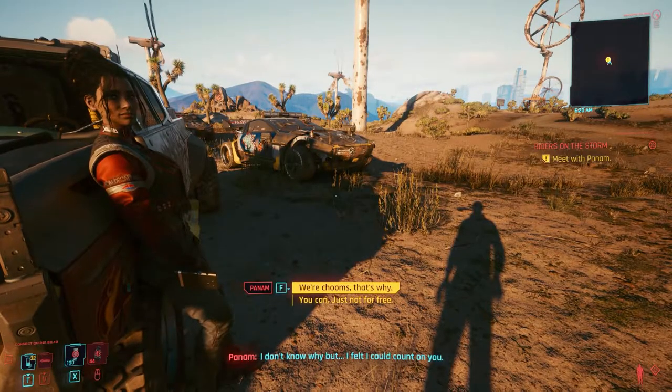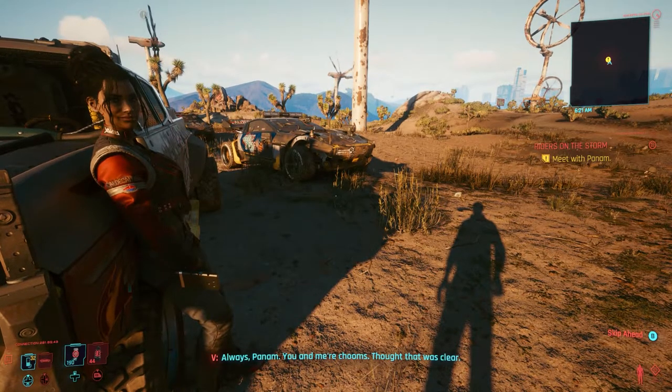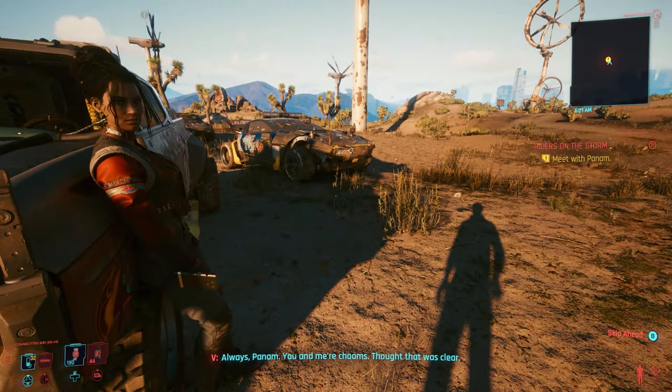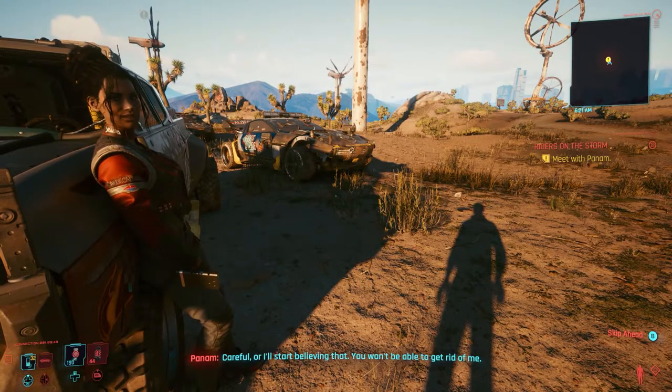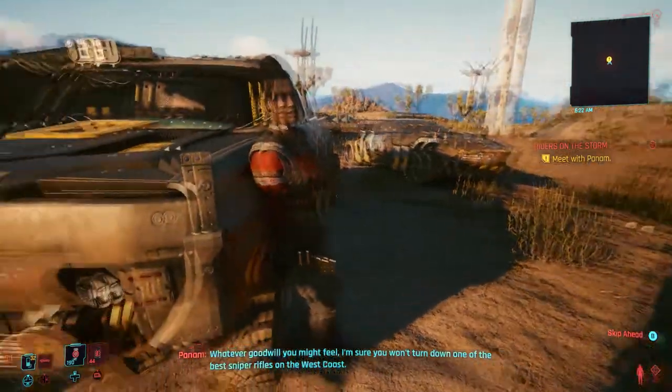First off, you would need to have already completed the main mission called Ghost Town. After a few side jobs or hours in-game, you would then receive a call from Panem asking you to help her rescue Saul.